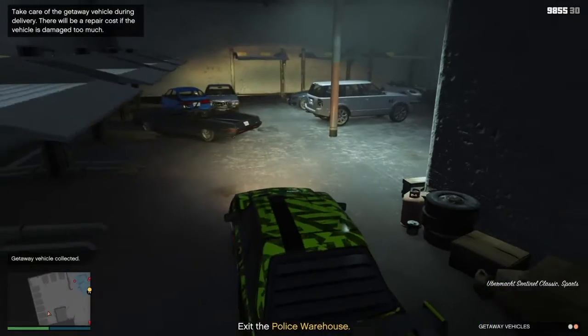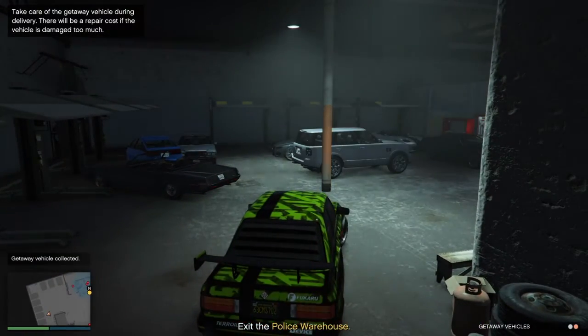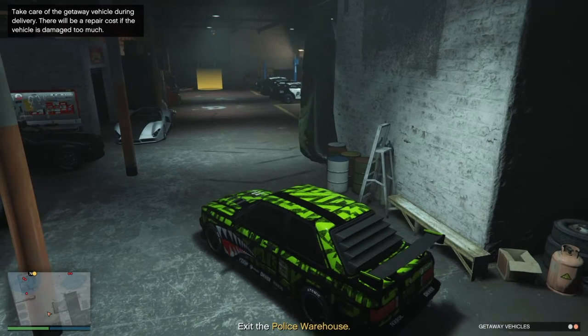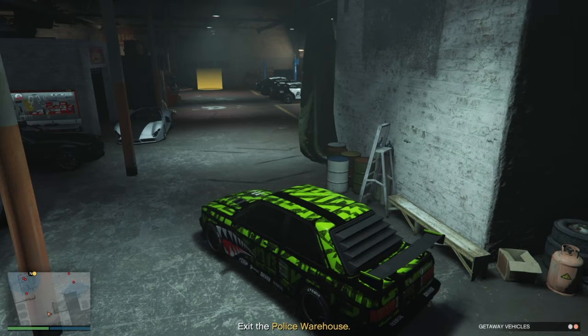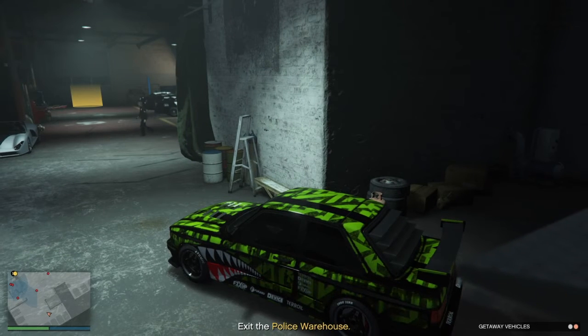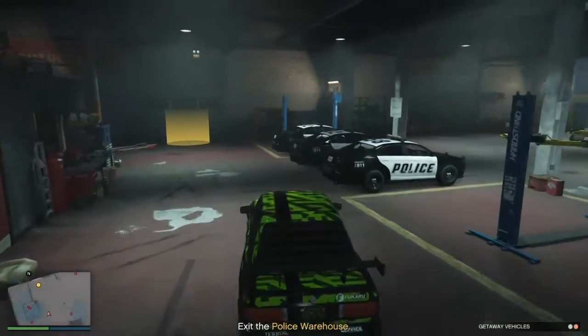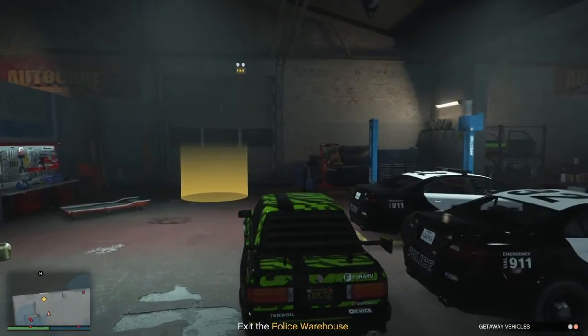I say getaway vehicle number one but this is actually going to be number two. I turn off the lights because I want to make sure that we don't get caught - I don't know if we would or not, but it's better to be safe than sorry. There's a lot of waiting game pretty much - you got to wait for the cops to come this way, come that way, but as soon as he goes back that way we're going to drive over here and park it next to the cop cars without hitting them, then get out.